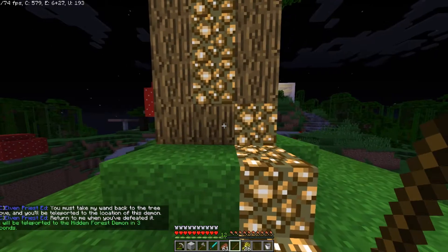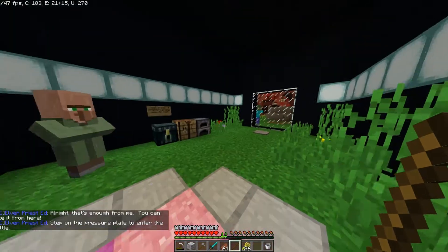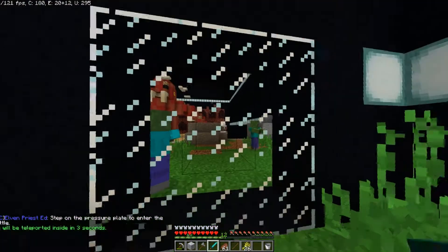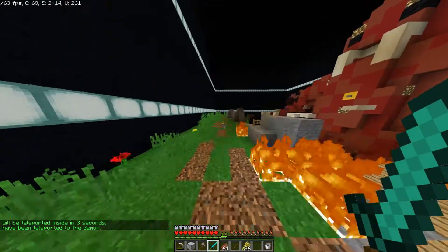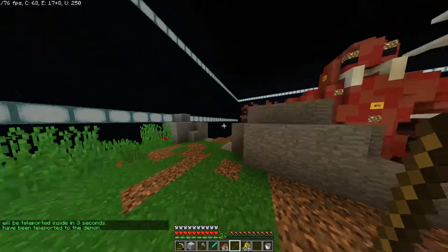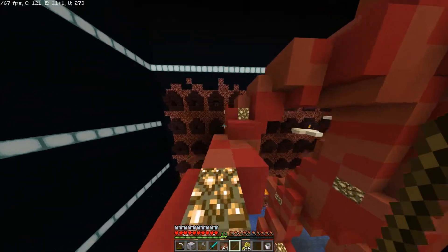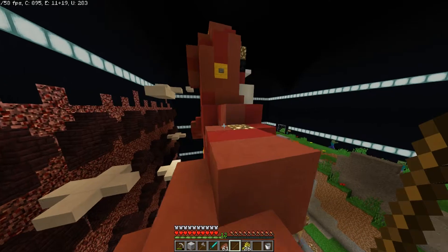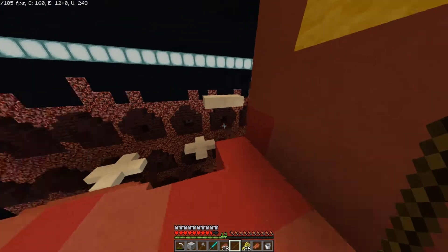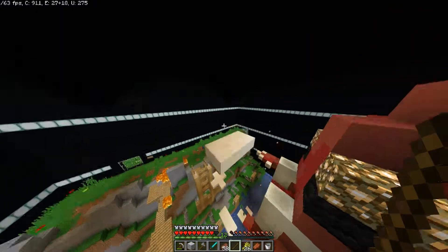Just walk back up to this tree with the stick in hand. Now you'll be teleported to the Hidden Forest demon. When the dialogue's finished, you can walk on this pressure plate — you're teleported inside the dungeon. Now what you're gonna want to do in here: he has buttons on both of his ears, both his kneecaps, his chest, and his back. You're gonna want to use the wand and click on each one. Now once you've hit all six points on his body, you take this little parkour around to his head.